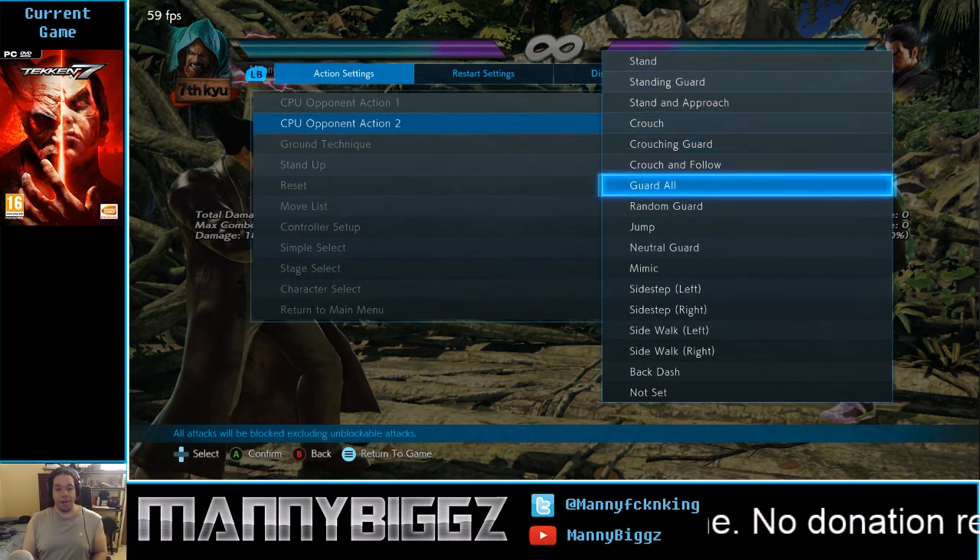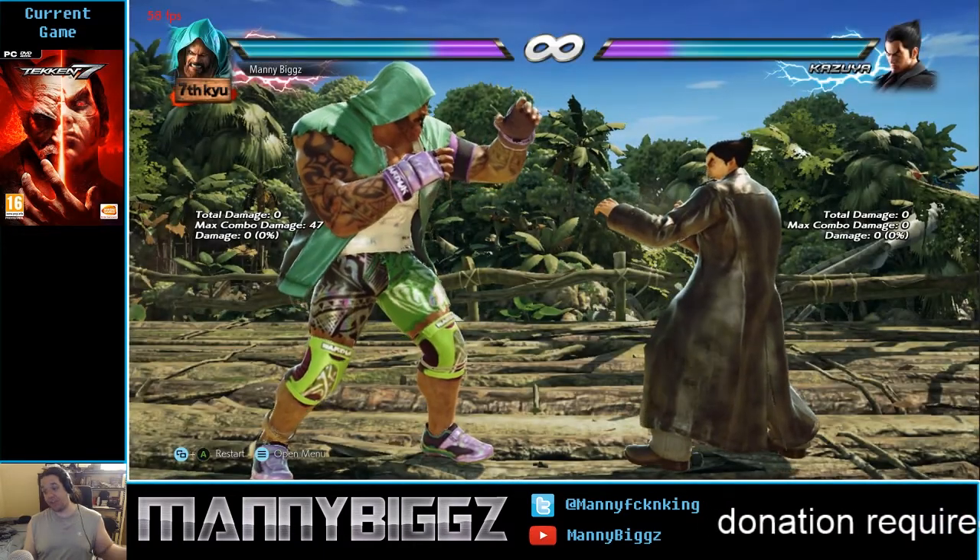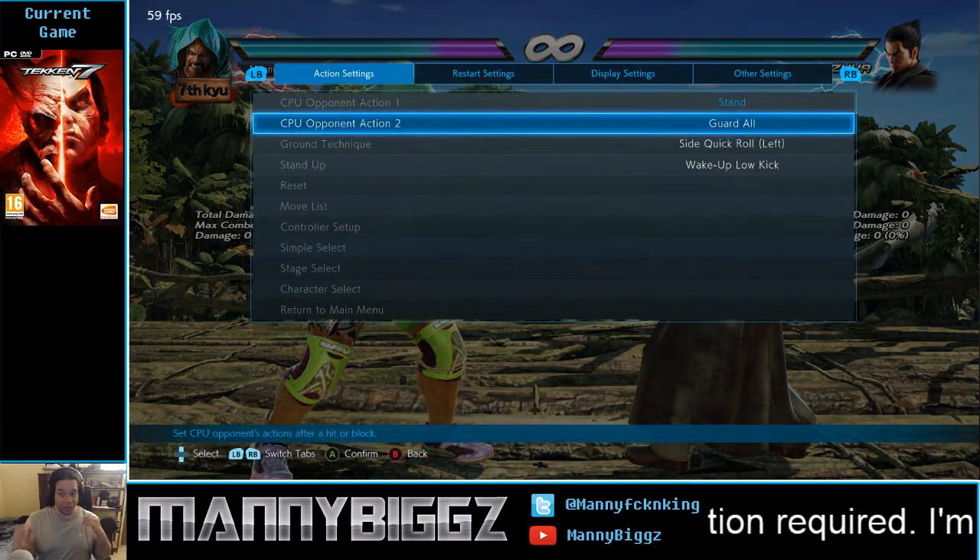If the opponent were to mash grab after the crouch jab hits them, they would turn around. The while-standing 1 would still hit them, but they would be able to duck the two. And if you're fighting against Ling Xiaoyu, right after the crouch jab hits her, she could do the punch parry — the back-turn forward 1+2 punch parry that activates on the first frame — to just blow right through the setup. So it's not an amazing setup, but it's not a bad one either.